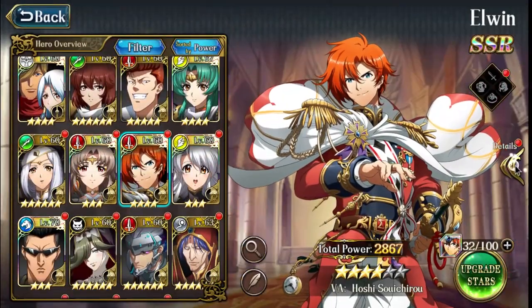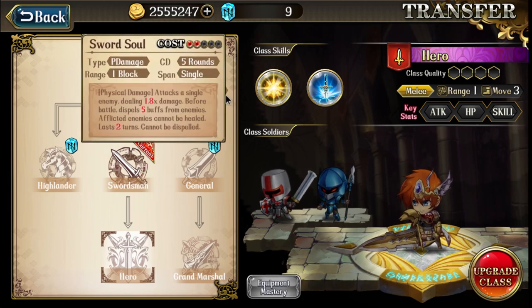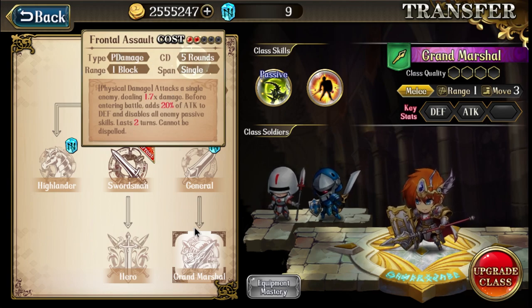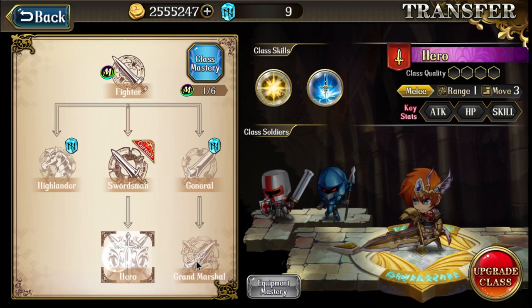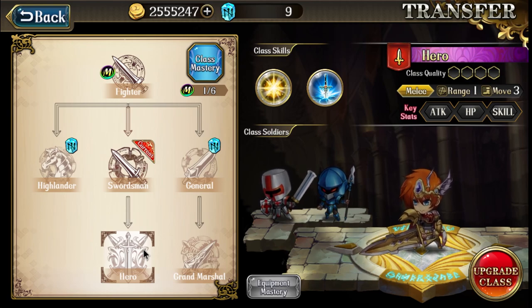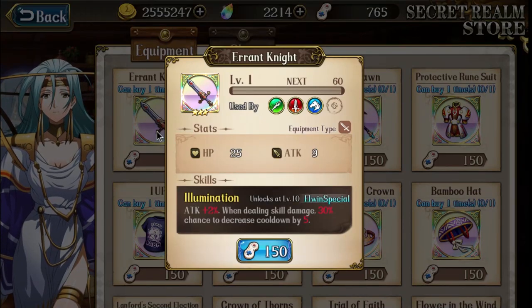The 30% chance to decrease cooldown by five turns is really tempting and is the main reason you'd buy this sword. L1 has two really powerful skills — Sword Soul and Frontal Assault — both with five-turn cooldowns. That sword is essentially made for those two skills. They're so strong you can literally one-shot almost anything in PvE and PvP, but the long cooldown keeps it balanced. That sword lets you use them right away if it procs.